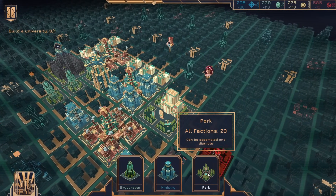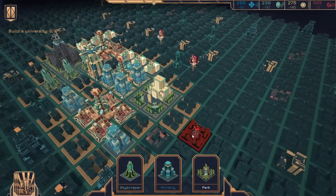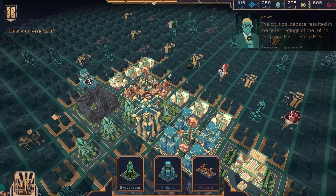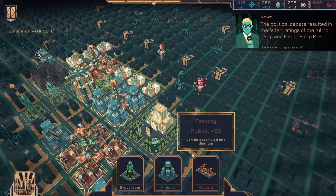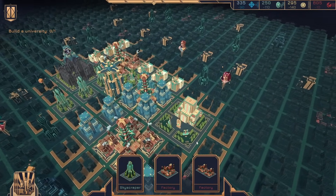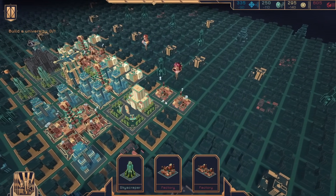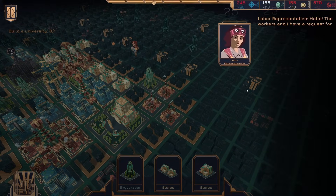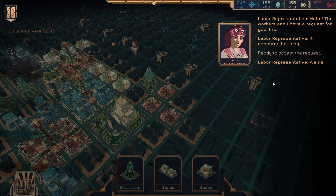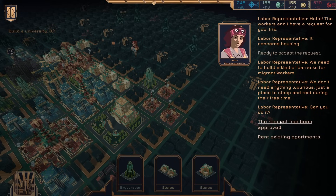All factions 20 — can be disassembled into districts. I don't really want to do that. Let's just put it here. I need one more store. I guess I can put that there. The workers and I have a request for you, Iris — it concerns housing. We need to build a kind of barracks for migrant workers. We don't need anything luxurious, just a place to sleep and rest during free time. Can you do it? Sure.